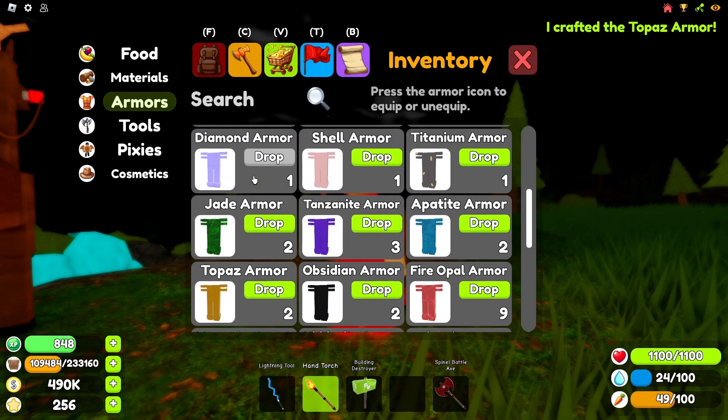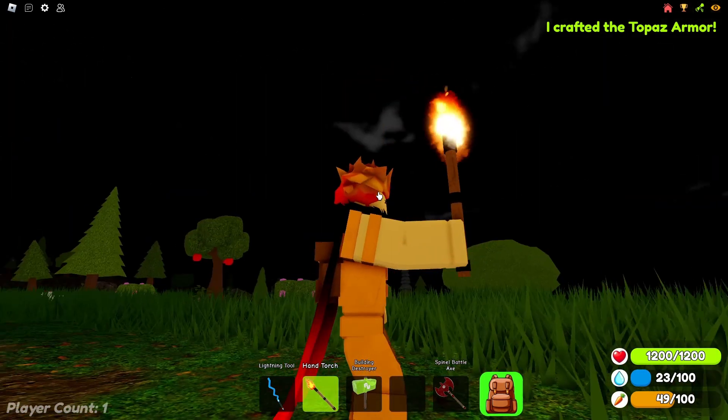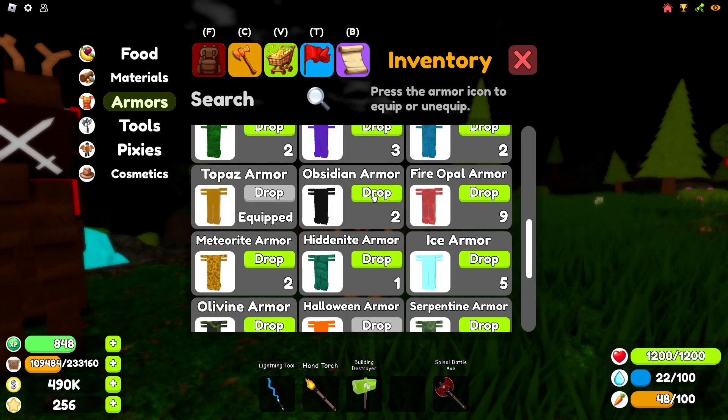Next up we have the topaz armor. This armor doesn't have any key skills — it's just good because of the health it provides the player. Nothing specifically special about it; the health points you get by wearing it is just above average.